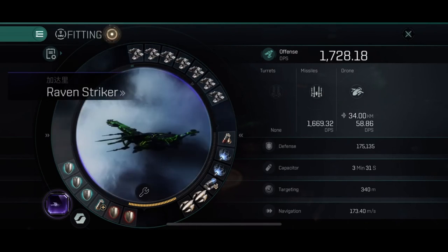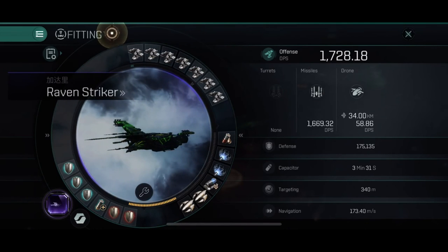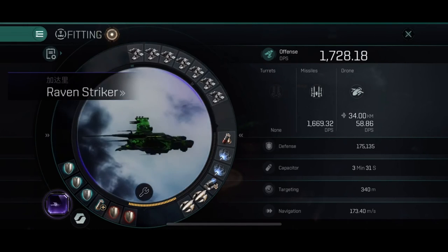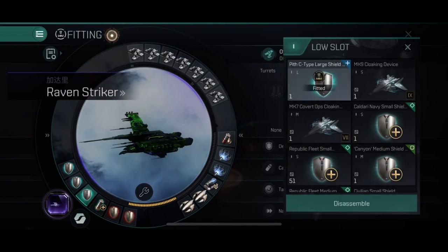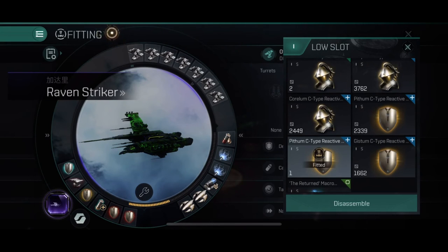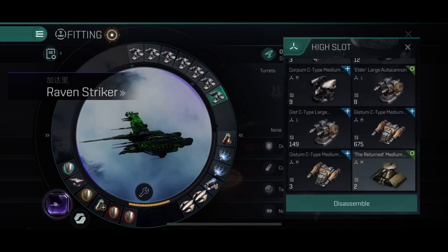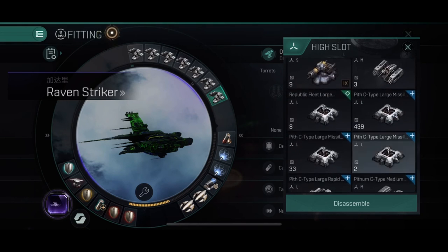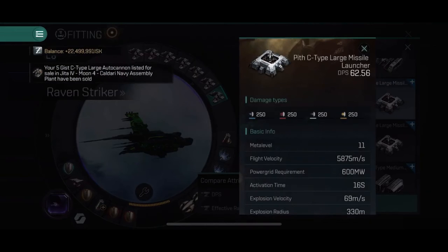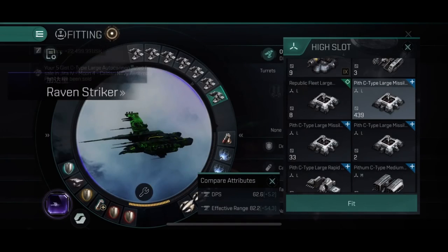Anyway, that is my PvP build. If you want to do PvE — some missions — I would remove two of the boosters and add one damage modifier. I would also add a Pithom C-Type reactive shield hardener. If needed, you can change your missiles to C-Type large missile launchers, which gives some more range with a little less DPS, which is nice when some ships are kiting in missions.